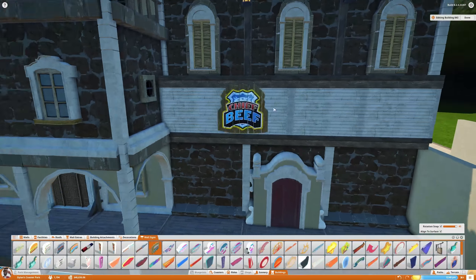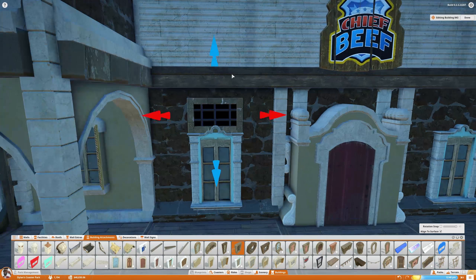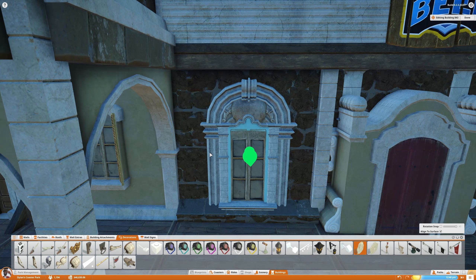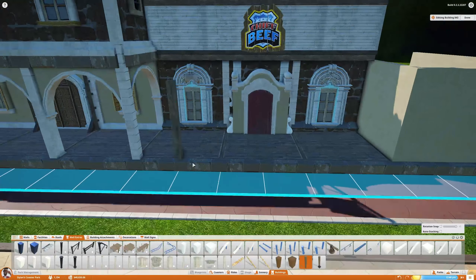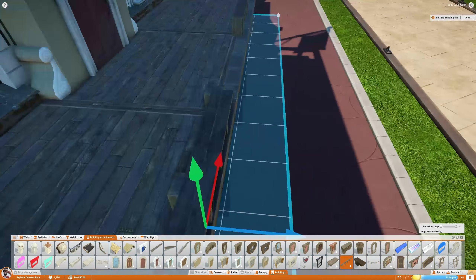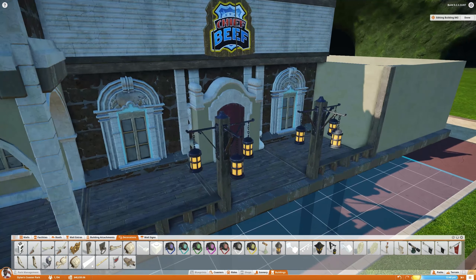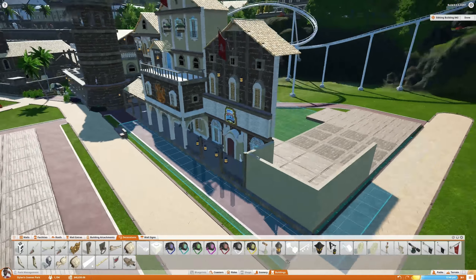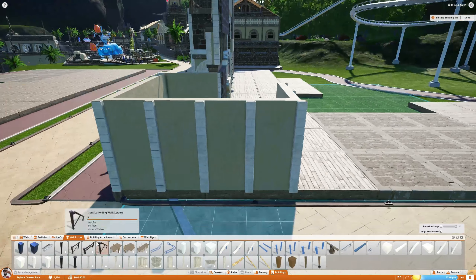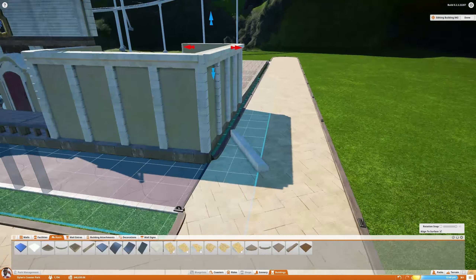These buildings at the moment are all facades — they don't have backs to them. I've decided I'm going to do the backs off camera and leave them for cinematic shots or something, because they're not going to be all that interesting. There'll be some gardens back there, some small stalls or something, but nothing particularly grand. I just want to focus the time-lapse parts on the areas that look that little bit better.